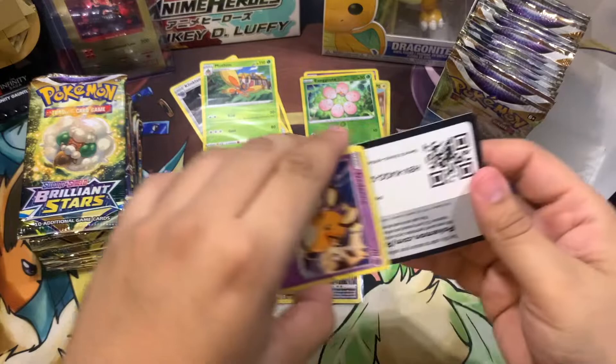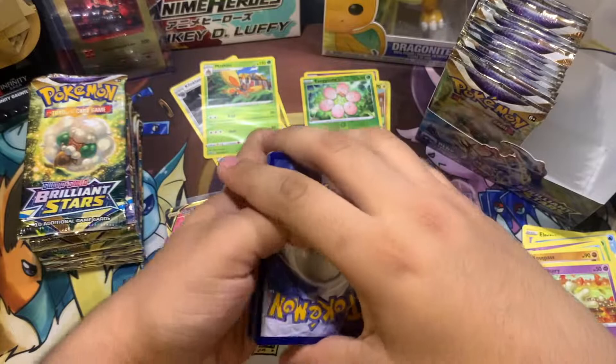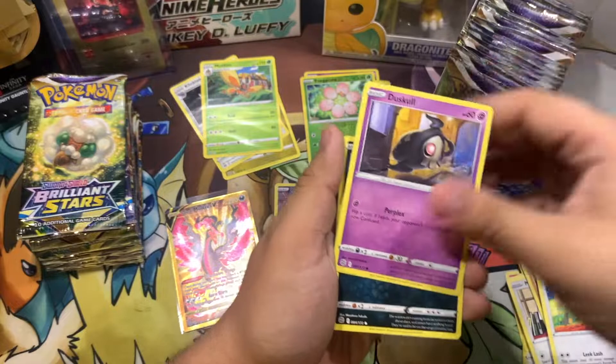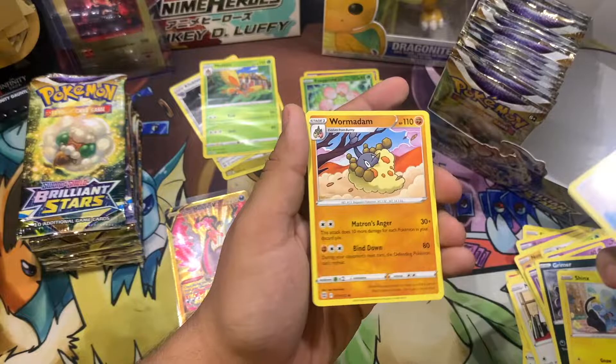Alright, we're going for the next one. Here's a code card for y'all. So we got Steel Energy, Klinklang, Turtwig, Grotle, Druddigon, Farfetch'd, Duskull, Grimer, Shinx, Cleansing Gloves, and a Wormadam.